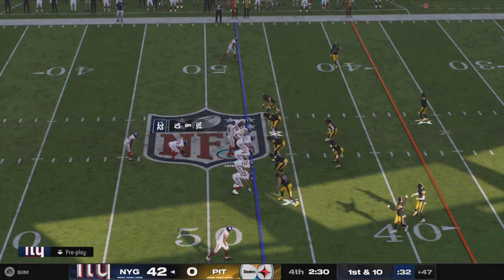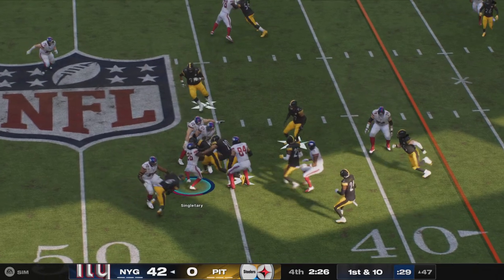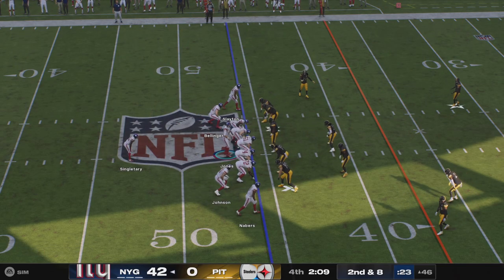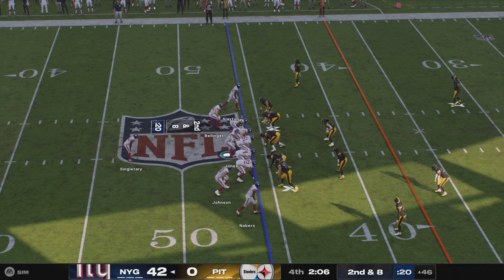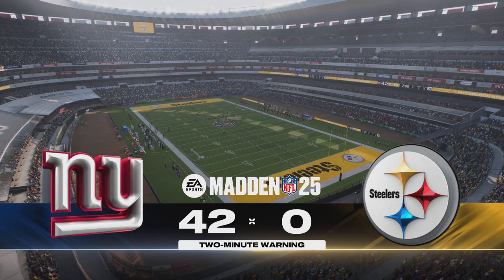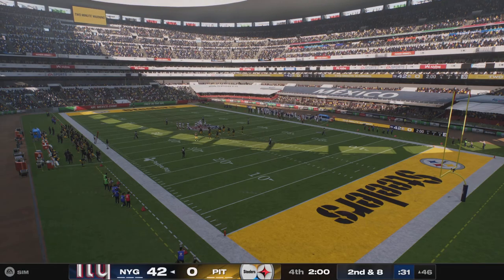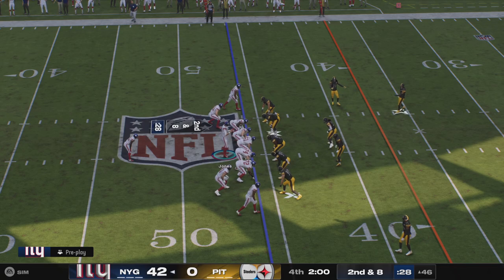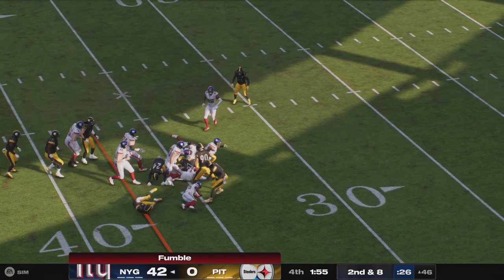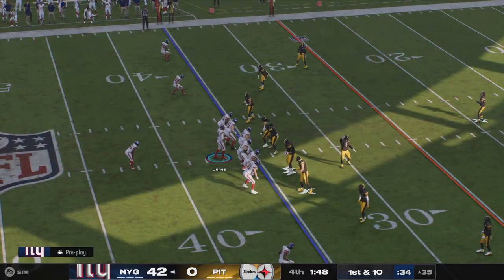Down to the two-minute warning here from Mexico. Giants rolling. Here's Singletary again — the ball's out, he lost it! Heads-up play from the Giants there — they get to the loose ball and make the recovery. They're set up at the 35 now. Here's a handoff up the gut — and he drives into a pile of defenders and is stopped right at the line. Second and ten, need to get some positive yardage. At the Steelers' 35-yard line.